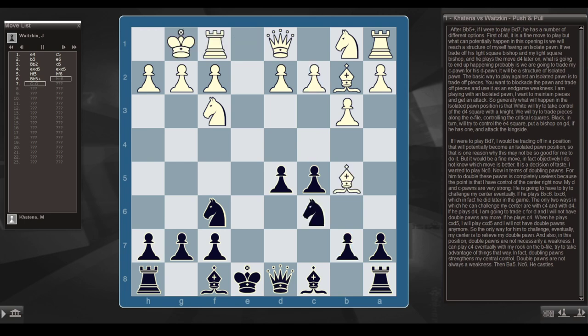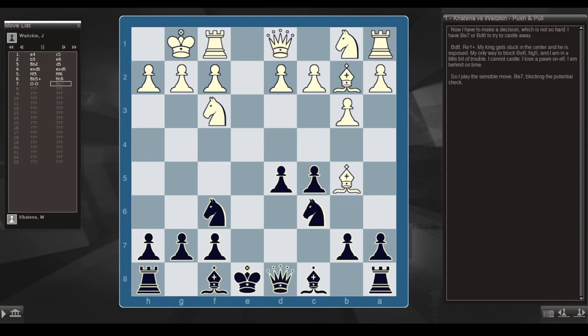After bishop b5, knight c6, he castles. I have to make a decision: bishop b7 or bishop d6 to try to castle away. Bishop d6 — rook e1 check — my king gets stuck in the center and is exposed. My only way to block is bishop e6, knight g5, and I'm in trouble already. I can't castle because I lose a pawn on e6, and I'm behind on time. So I play the sensible move, bishop e7, blocking the potential check.